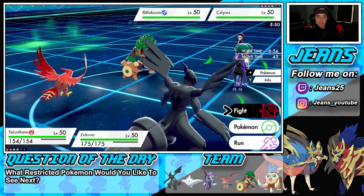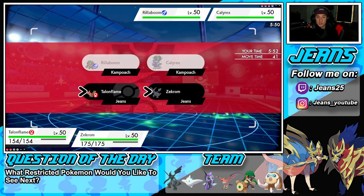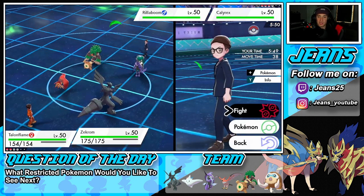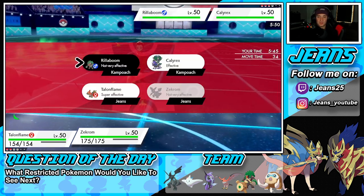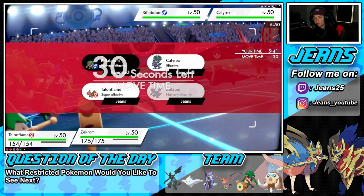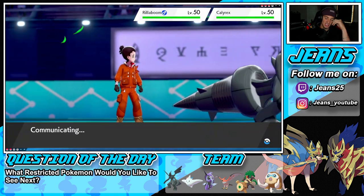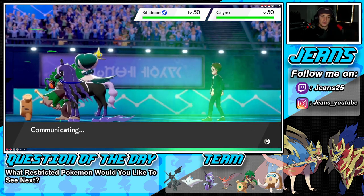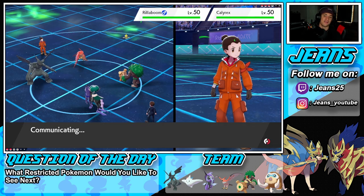We have Talonflame — I could set up Tailwind or go into Brave Bird. I think Tailwind is going to be active here. We're gonna go for Tailwind and a Bolt Strike. I could go for Dragon Claw as well, but we're going after Calyrex to do some big damage and take Speed advantage.